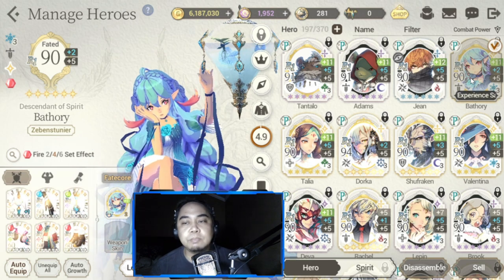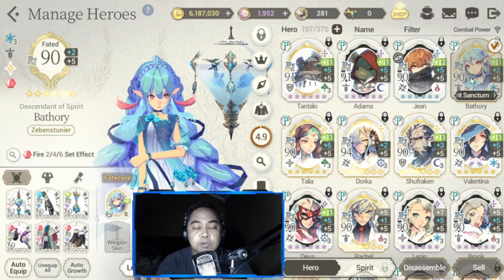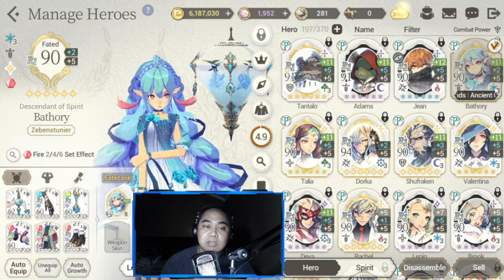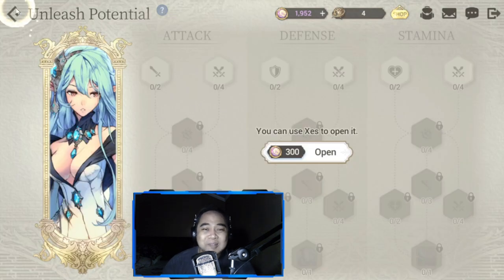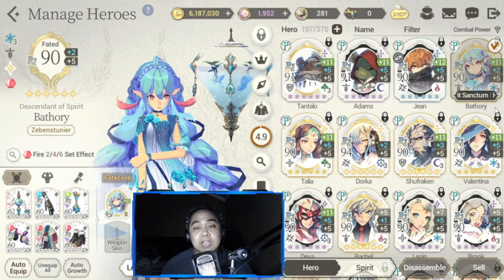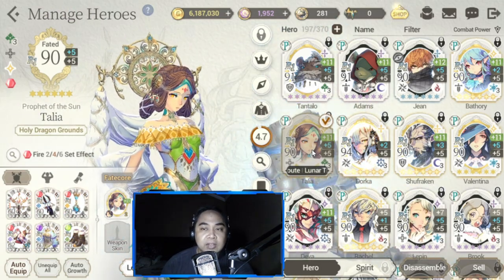FC Bathory is in my third team together with Shufraken, Valentina, Talia, and Tantalo. She's a mainstay but her unleash potential is still closed — it's a work in progress. Talia is also in tag PVP as part of that third team.